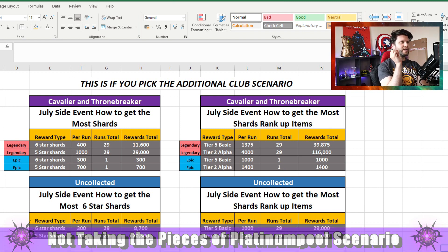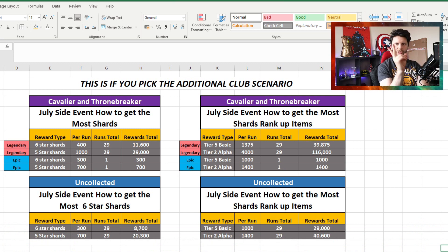Let's go over the scenarios. Scenario number one is if you pick the additional club scenario, so you'll pick an additional two clubs - especially if you are Throne Breaker and Cavalier. It's one additional for Uncollected, which is why it's 29 versus 30 for Cavalier and Throne Breaker. If you don't pick up the club, you'll do 29 runs of six stars at 400 per run - that's 11,600 - plus 300 there gives you 11,900.